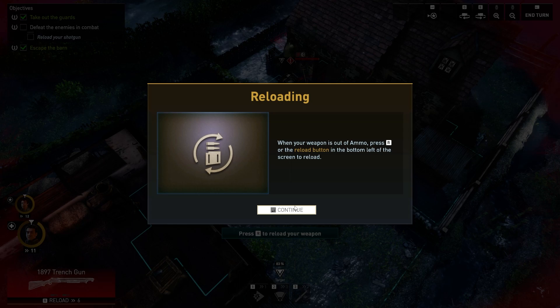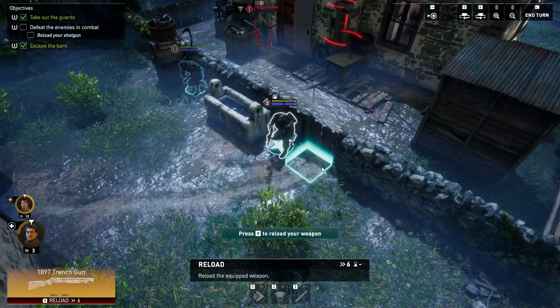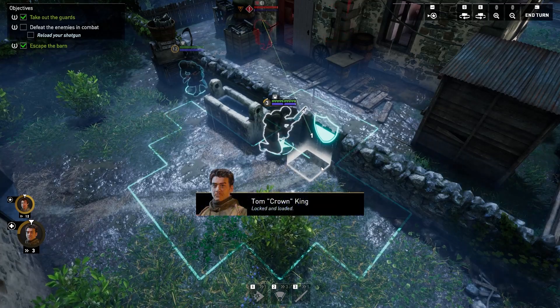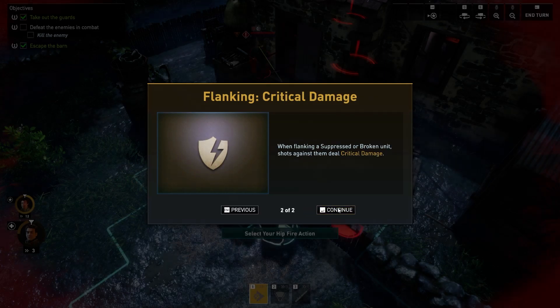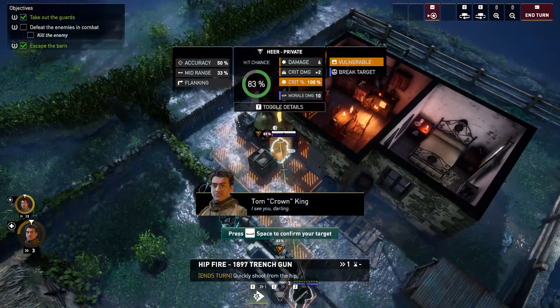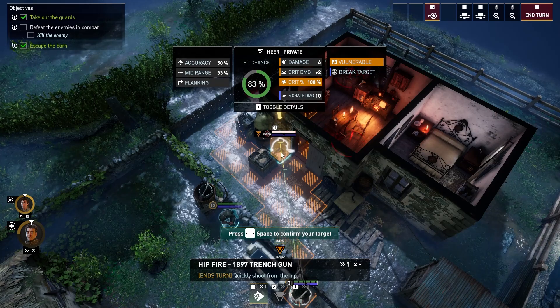When your weapon is out of ammo, press R to reload. Units not benefiting from cover are considered to be flanked. Use aimed fire to suppress the broken unit — shots against them deal grit damage. Critical 100% — not sure if it's always 100% or just for the tutorial.